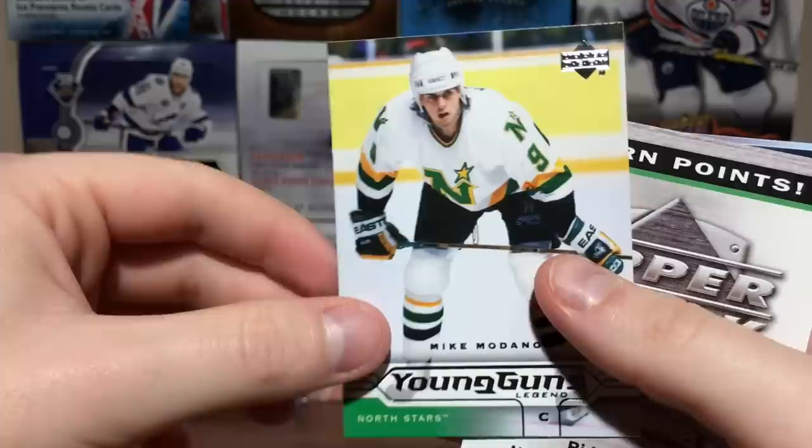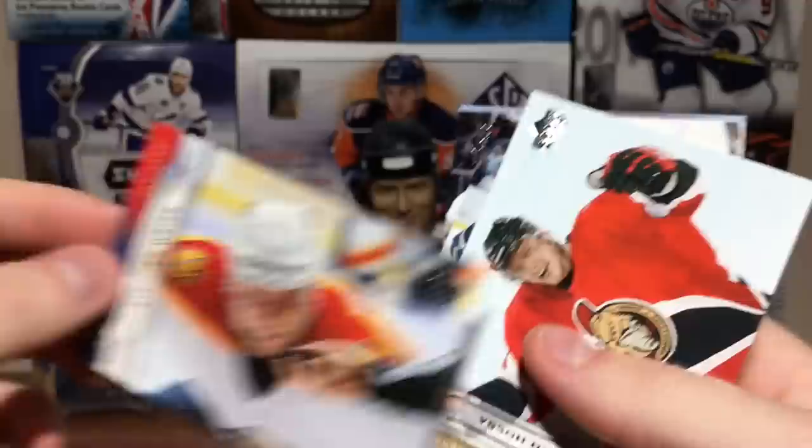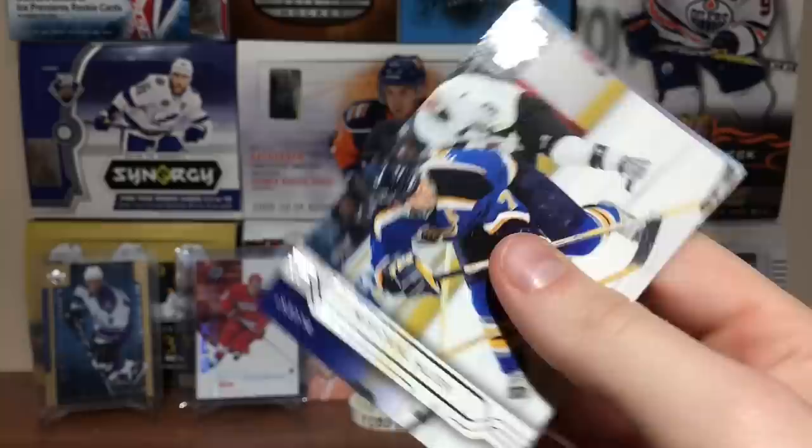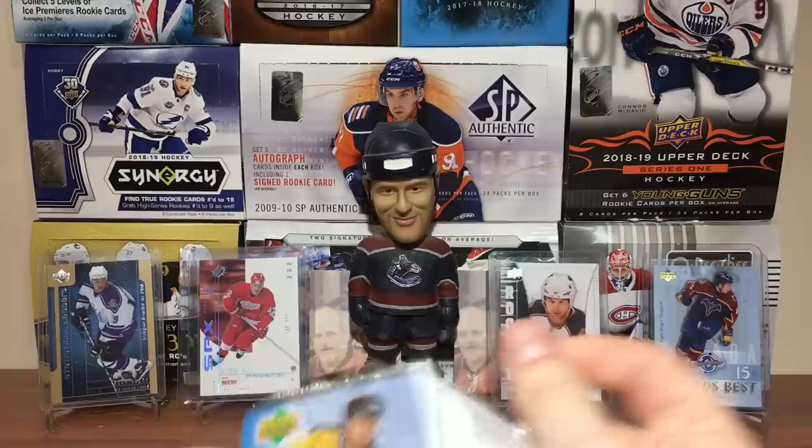Hopefully I get a Gretzky Young Guns or a Don Cherry. I don't know how much Don Cherry goes for, but yeah. Got Marian Hossa, Oleg Kvasha, Keith Tkachuk, and Ilya Kovalchuk World's Best. I couldn't get my hands on a hobby box of this, but I got a retail box, so yeah.